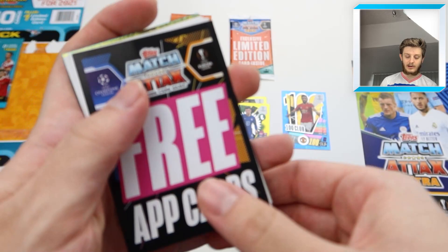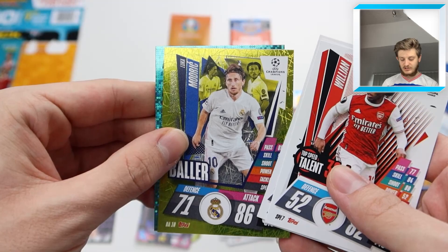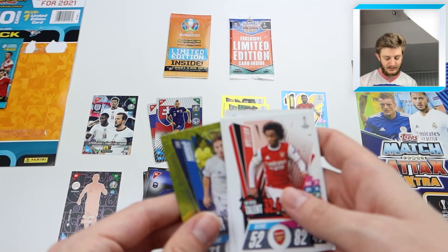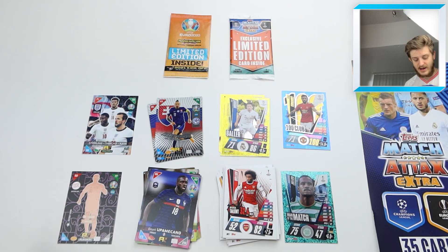Into the next Match Attax pack. We've got the code, then William, Top Speed Talent Valverde, Nuñez, Eduard, Pepe, Paula, and Luka Modric — and a Man of the Match card of Julian for Celtic. Nothing too special there, but it's still rarer than a singular insert card. What we like about Panini's packs is that you're usually getting more than one insert card per pack, which is fantastic.